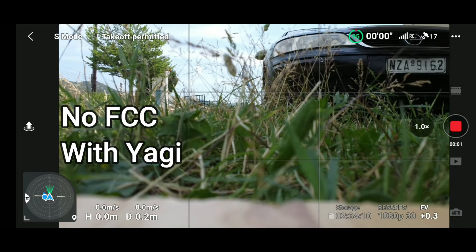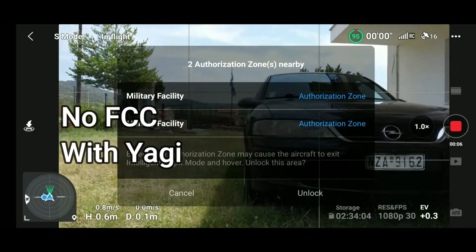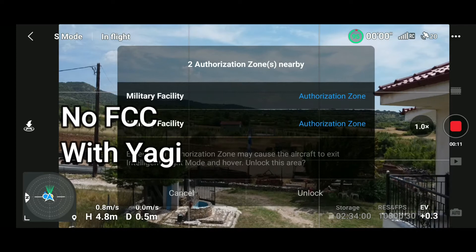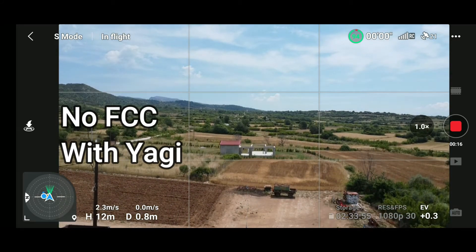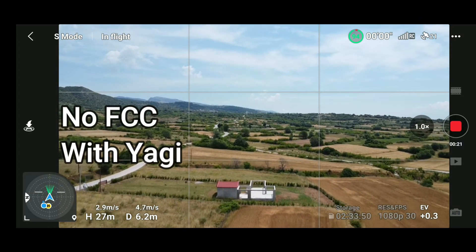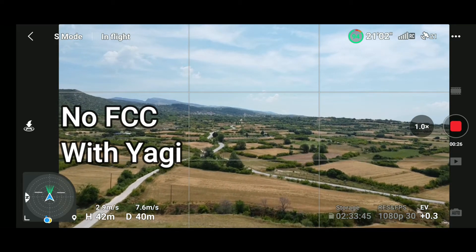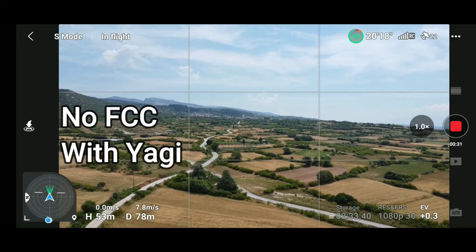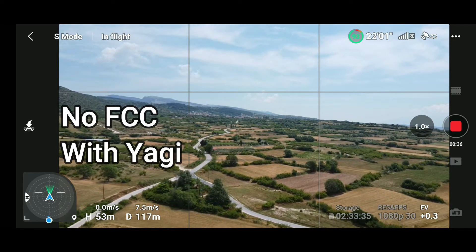We are back and now we have part 2 of this test. There is still no FCC hack, but I have now put on the Yagi extenders on the transmitter. I'm trying to follow exactly the same route as before, going up to 50 meters of height, then proceeding to go to the neighboring village again.